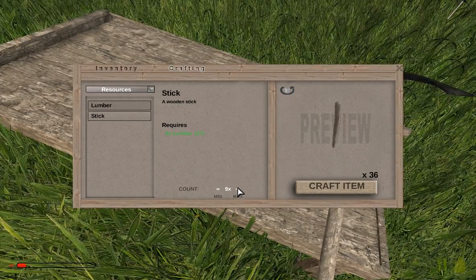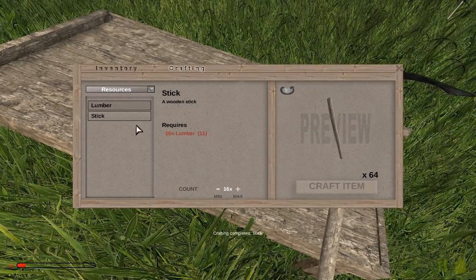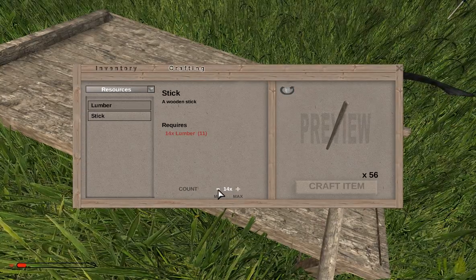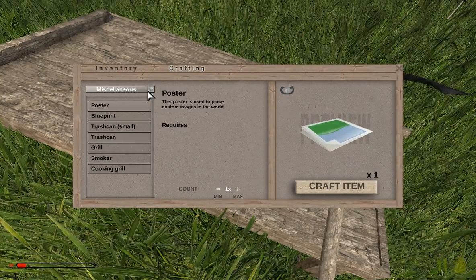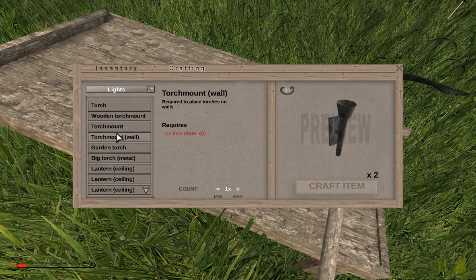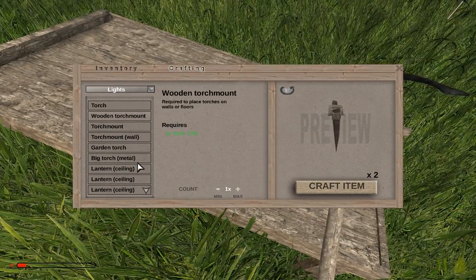Let's just make a bunch of these — just a whole stack. There's 16 lumber. I've only got 11. Miscellaneous... I don't need that. Lights. Wall torch mount — that requires iron. And these are wooden torch mounts.